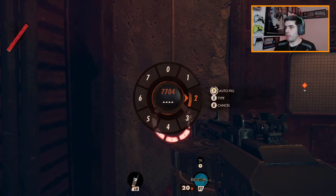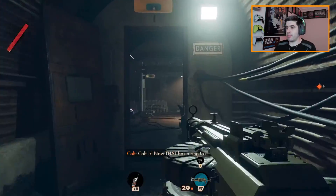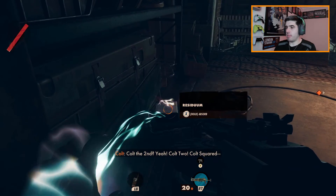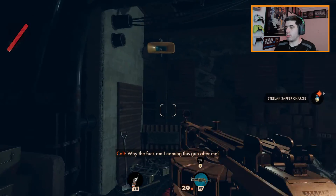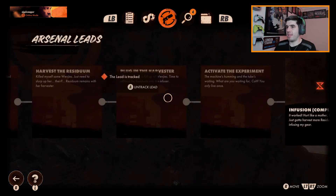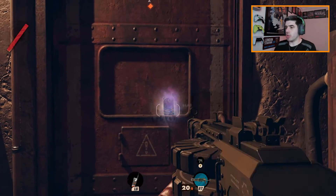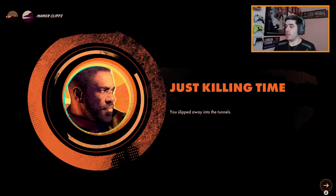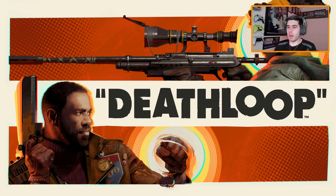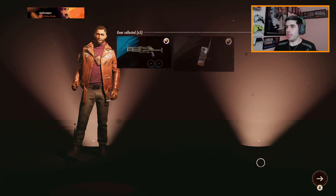We put the code in — we know the code. That's the double jump, right? Slipped away into the tunnels. Manor cliffs. So we can apply the slabs and stuff that we just got into our loadout now.